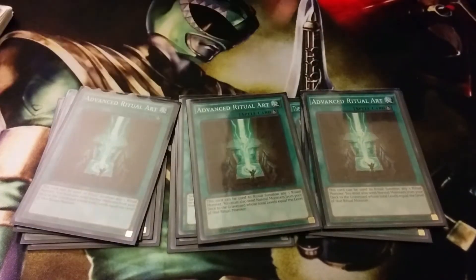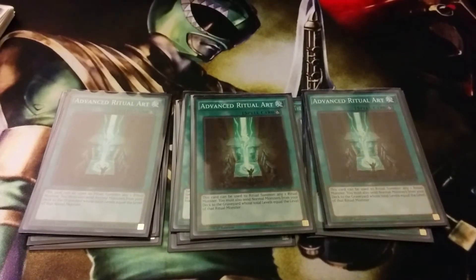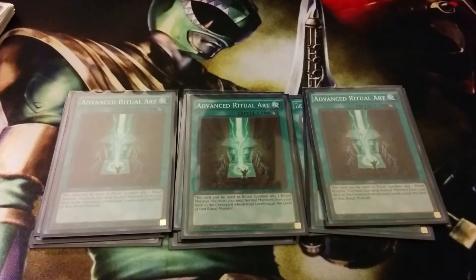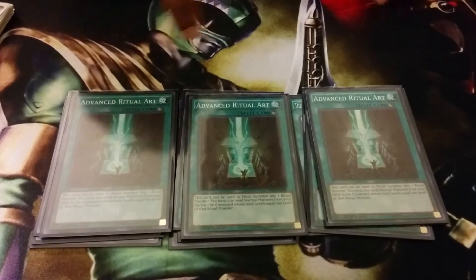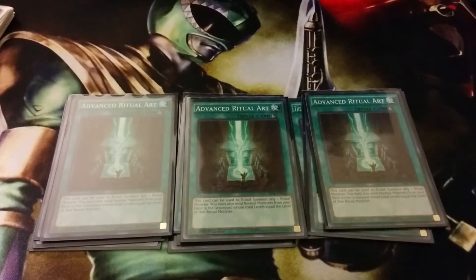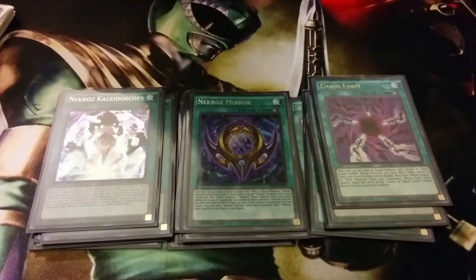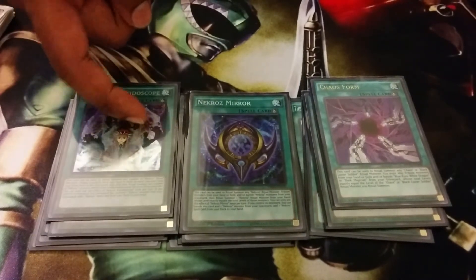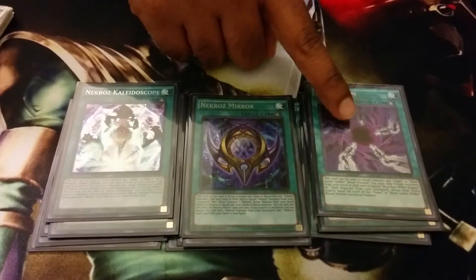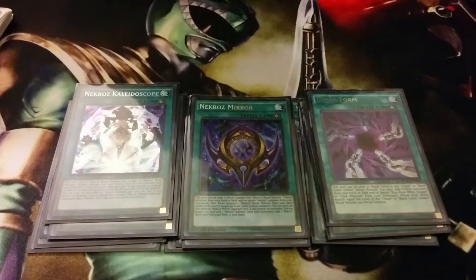Last of the three-ofs is Advanced Ritual Art. You're going to have to run this at three. It got off the banlist within the last year, and this card is really good because it's an instant Chaos Max if you have this and Chaos Max, provided you have Blue Eyes White Dragon in deck. Last of the ritual spells, I run two Necroze ritual spells — one Kaleido for the Herald of Arclight play, one Mirror for the Trish play or even the Colossus play, and then one Chaos Form just in case you've run out of Blue Eyes in deck, since they're probably in grave, so you can use this to bring out a Chaos Max.